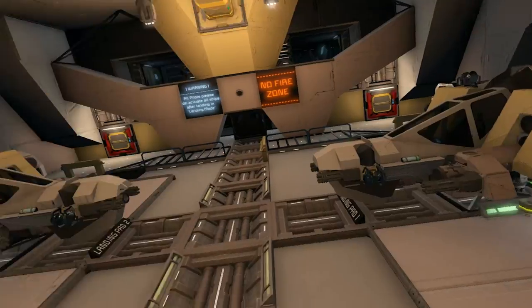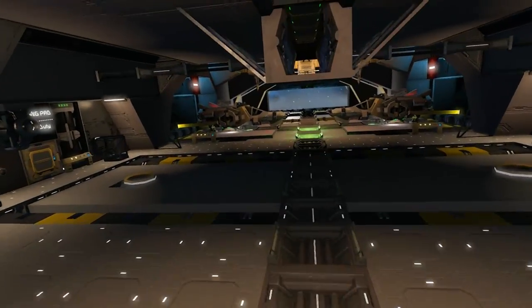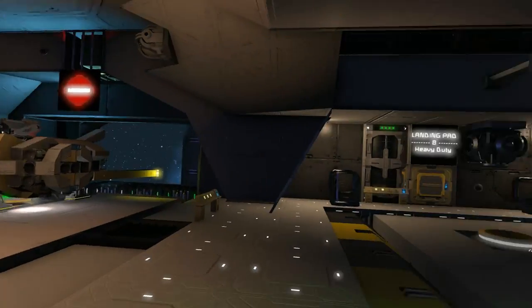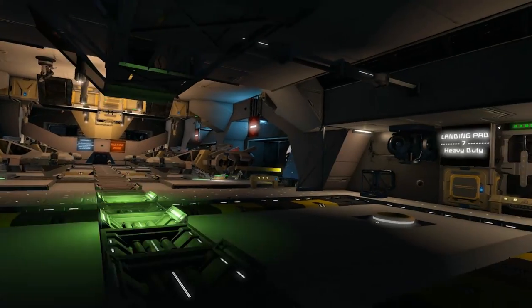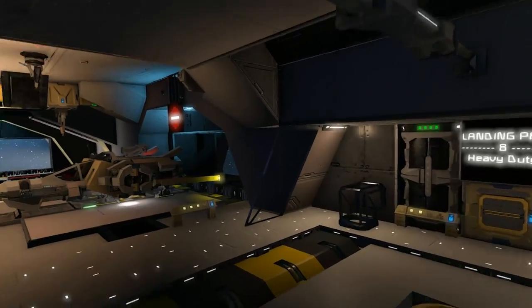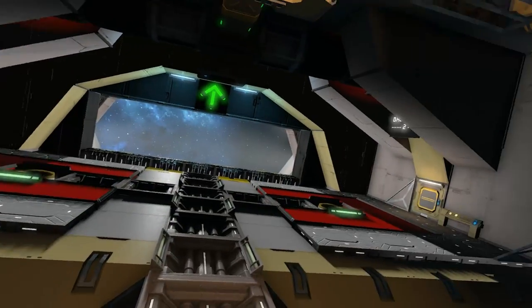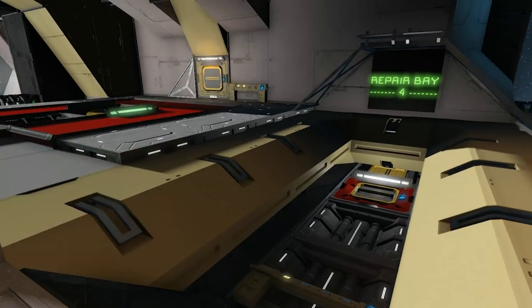There's a landing pad, and a heavy duty landing pad, so that's six fighters, two heavy duty pads - or you could use the heavy duty pads for fighters seven and eight as implied. So minimum would be six fighters, two heavy pads, and two drone pads. There's also repair bays here which I think is a cool touch.